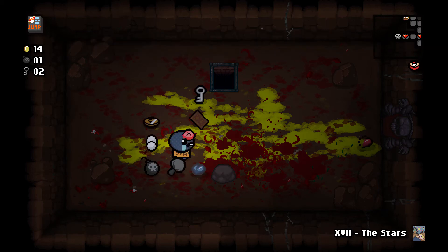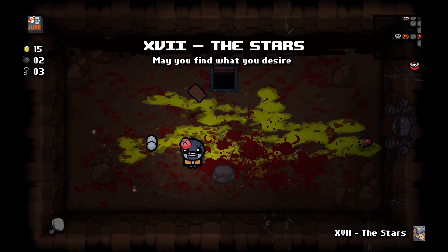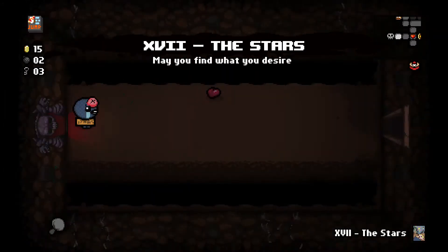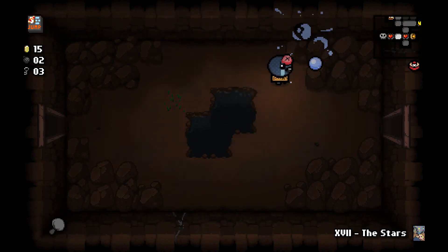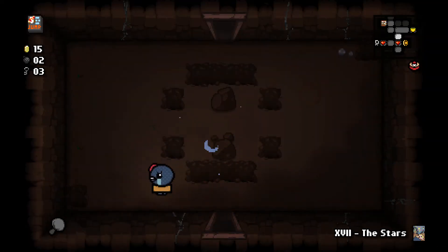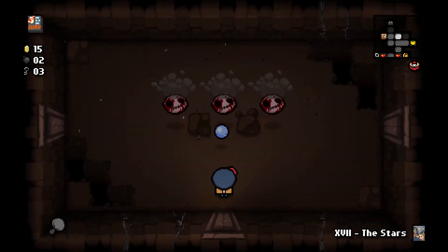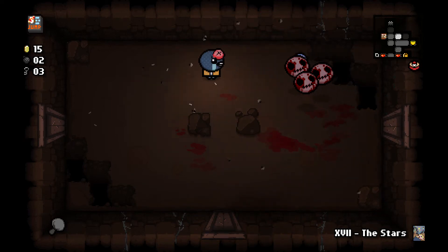Soul heart — excellent. There's a mushroom, that makes me slightly more consider getting that. Not this stars card. Speed — rats. I guess I should've used this card in the previous floor, cause now it's not gonna do me any good. I already went on the secret room, unless there's a curse room or a challenge room, cause then I can get out of it for free.